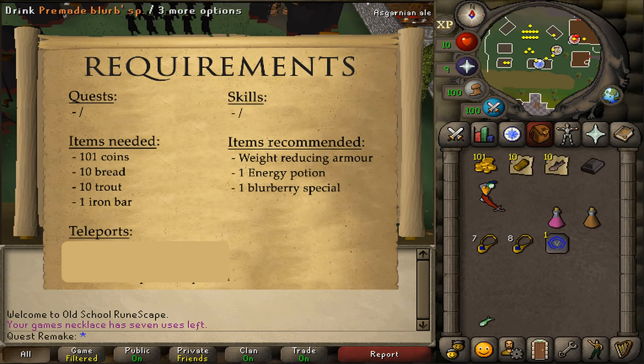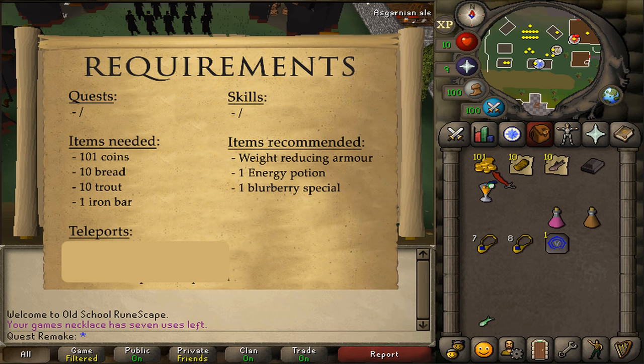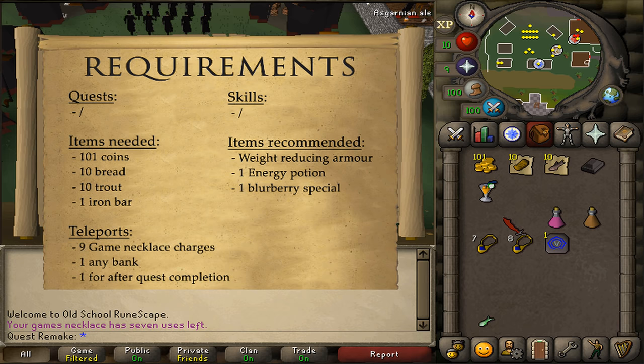Also a pre-made blurberry special. If you don't bring this, which you can easily buy from the Grand Exchange or in the Gnome Stronghold, you will need to bring an extra 5000 GP if you are very unlucky. For teleports, I will be teleporting a lot during this quest, so I'll bring 2 game necklaces with combined over 9 game necklace charges.